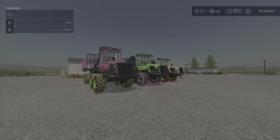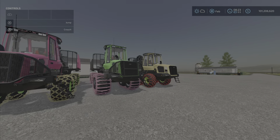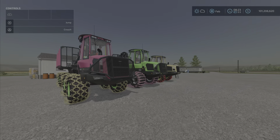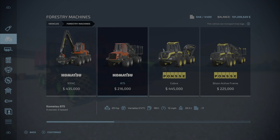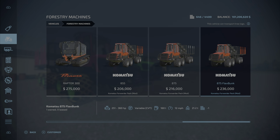They are 20 and 22 slots each. It is a pack of three forwarders in the typical forwarder style. These will be under Forestry Machines — all three, three pretty ladies all in a row. We've got the 855, 875, and 875 Flex Bunk — models 206, 216, and 236.